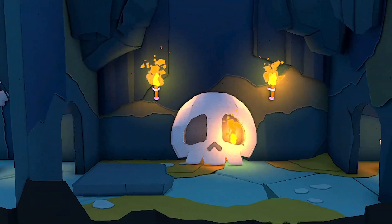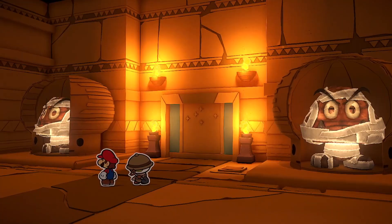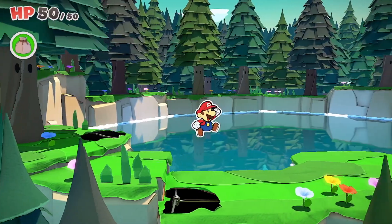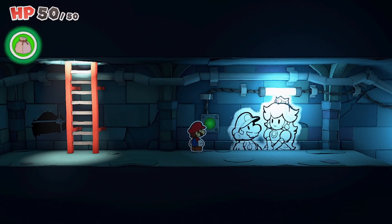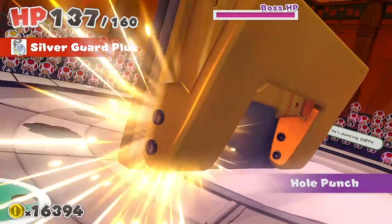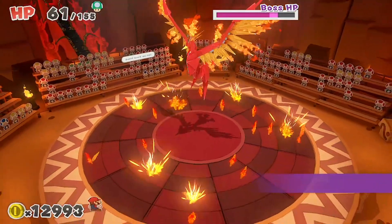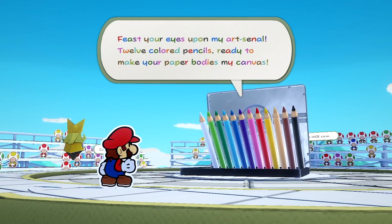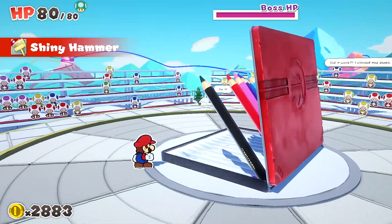Ruby loves origami, so the theme appealed to her. She was impressed by the imagination of the game creators. Her main complaint was that the bosses were nearly impossible — she needed her dad to finish them for her. She felt the difficulty isn't balanced, sometimes too hard and sometimes too easy, and wished you could change the difficulty level. Her favorite area so far was the Shogun theme park.